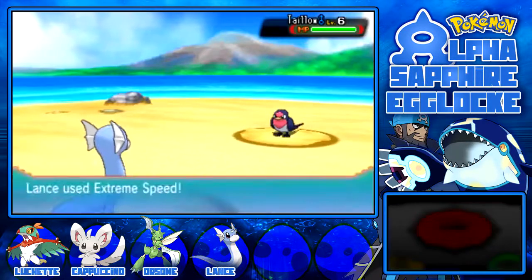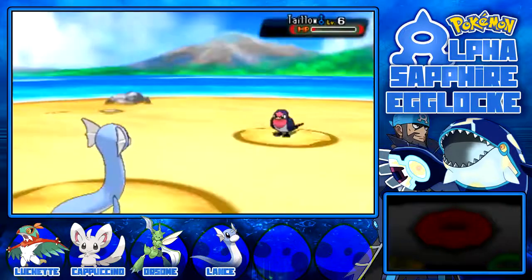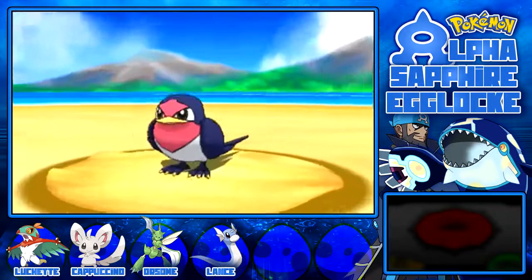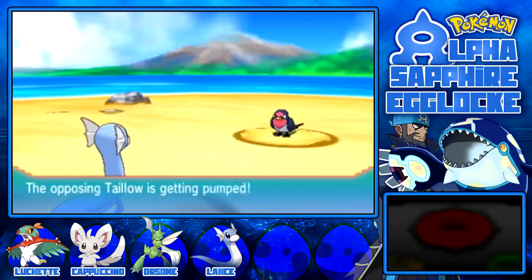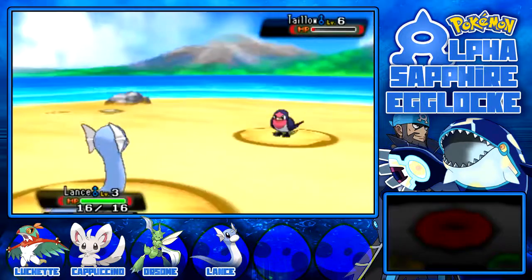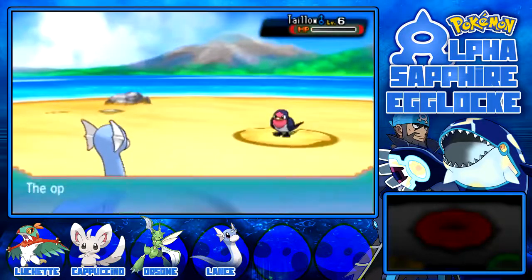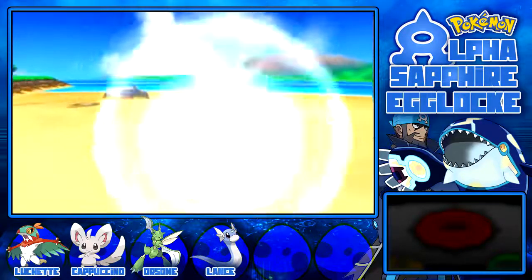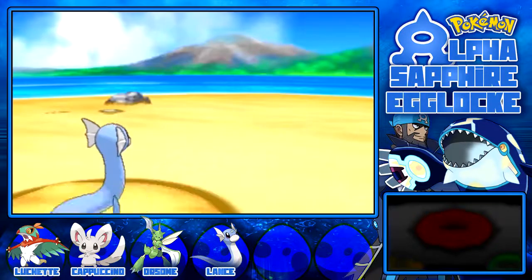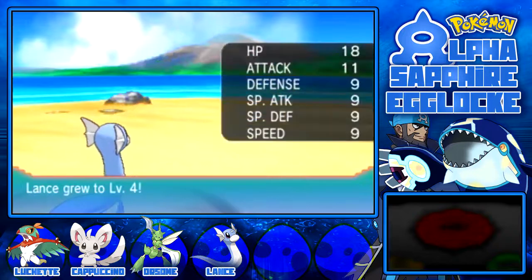Minccino level 3! Baby Doll Eyes — very good Minccino. Taillow, you are not living this Extreme Speed, I swear. You lived! Of course. Oh, before you get to crit — I have a very big flying type weakness, don't I? Oh wait, I'm faster because of Dragon Dance — of course! And that's a dead Taillow. I think that's the first time I've seen the Wrap animation in Omega Ruby and Alpha Sapphire. Level 4, Lance — very good.